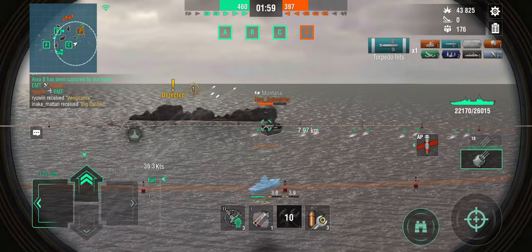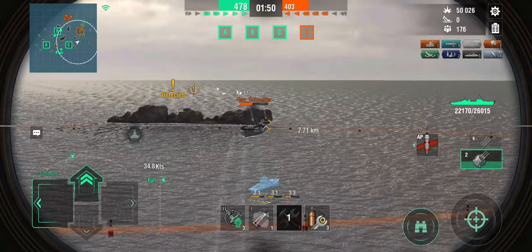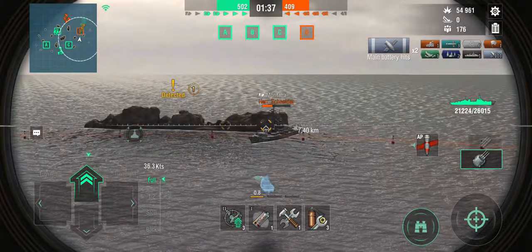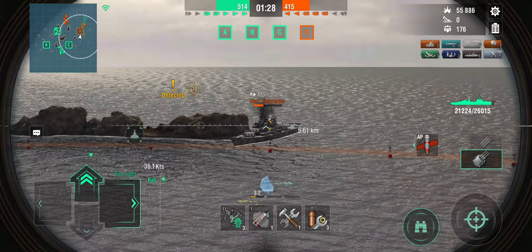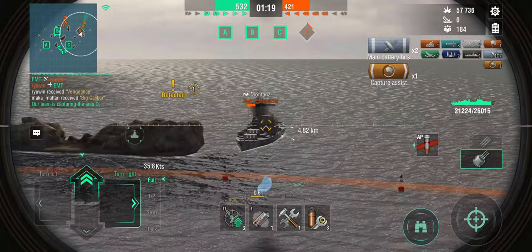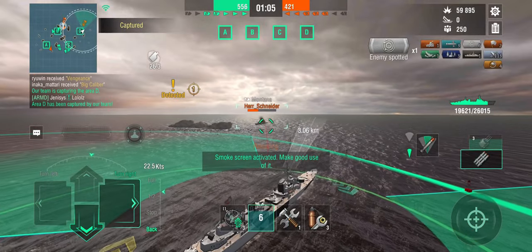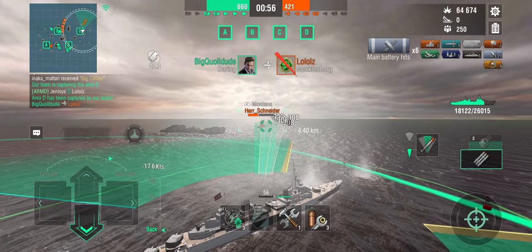I'm going for that Montana — I'll know if the Shima is targeting me because my sixth sense will go off, and that's exactly what I was saying: having sixth sense on a ship where you need to stay on target is extremely helpful. The 150s are absolutely shredding that Monty, citadel or not. The Mecklenburg isn't targeting me, so I can peacefully rush that Montana who is reversing. Let's try to get shots into his deck or shoot his gun turrets off.